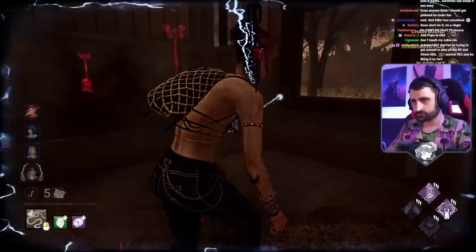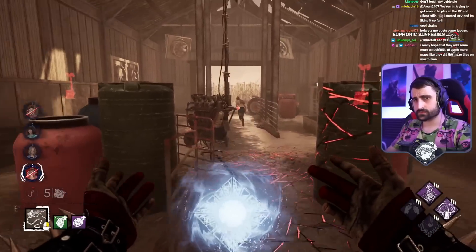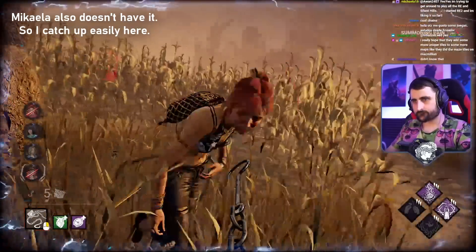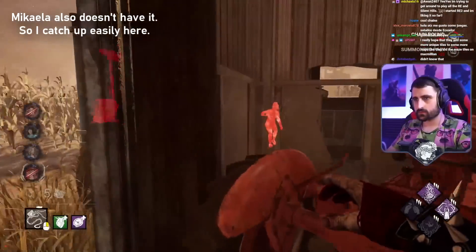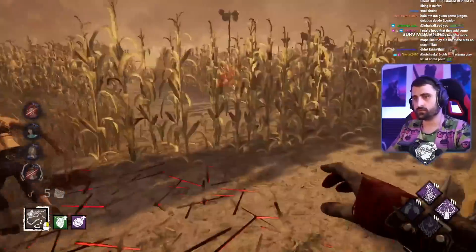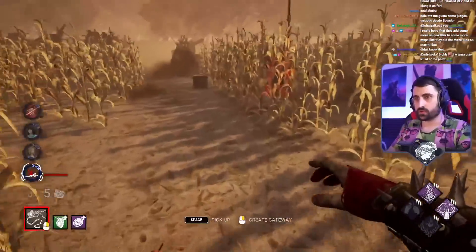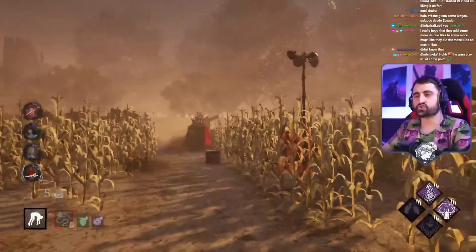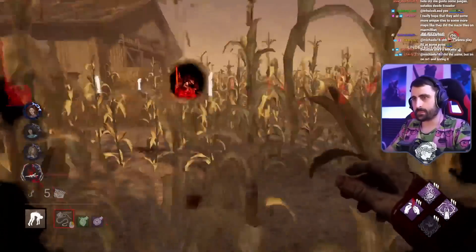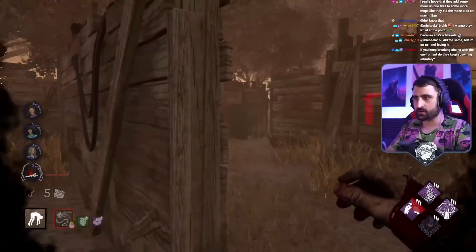Yeah, I figured. She gets that — I'm a friend. Oh, never mind. Why didn't she try? It's really good. Anytime a survivor goes on the other side of a wall, that's super good for Pinhead, because it takes less time to get that chain there than it would to put it ahead of them.